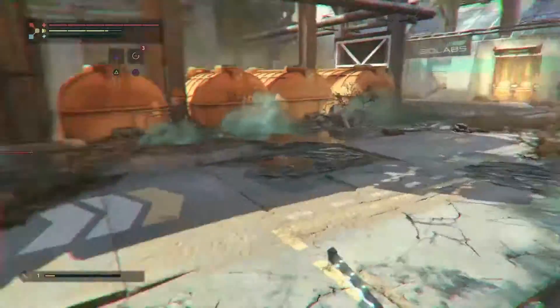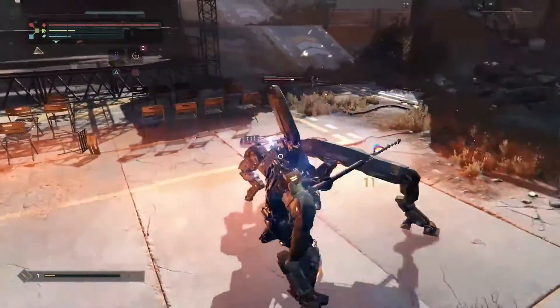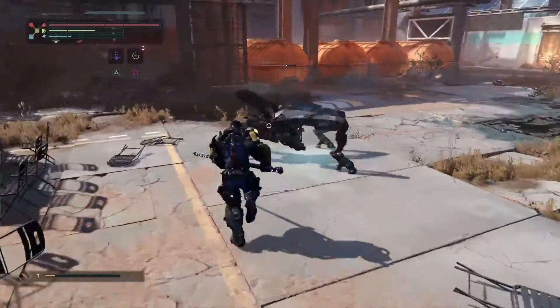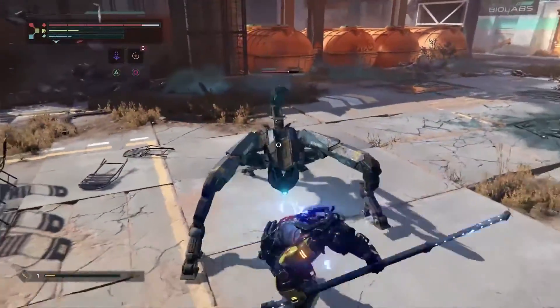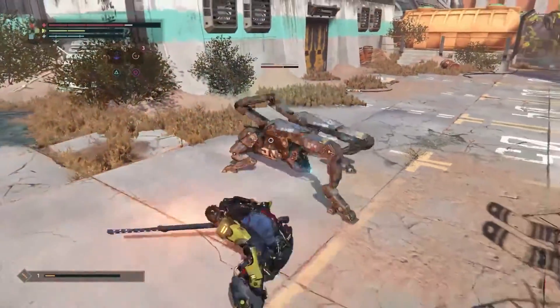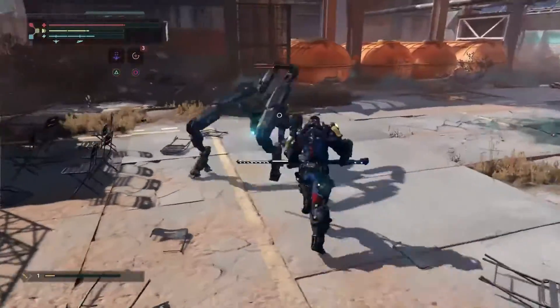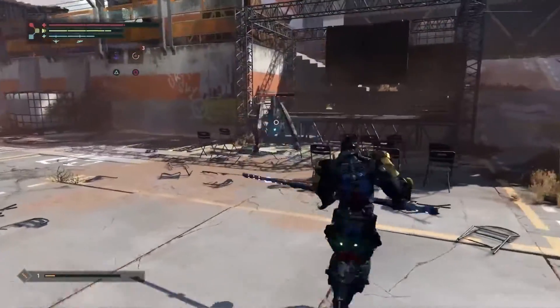You can also take their weapons and use them right away. Since they're not upgraded yet they won't be as good, but you can try them out and then decide whether you want to upgrade. Here we have some sort of security unit hunter-tracker guy trying to apprehend us — that's not cool.